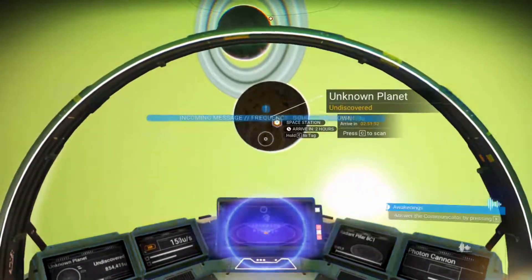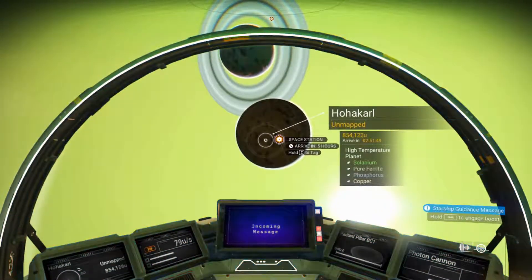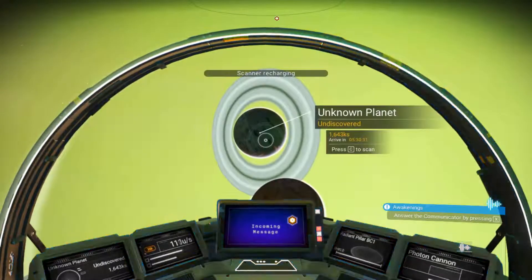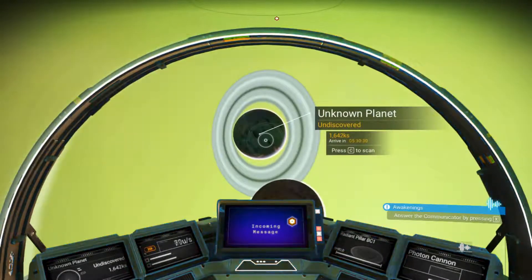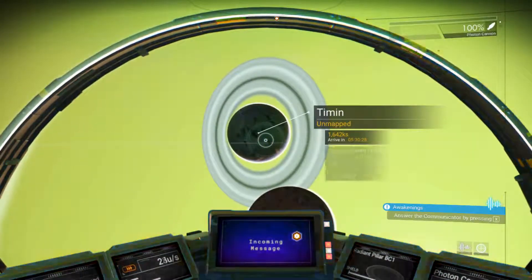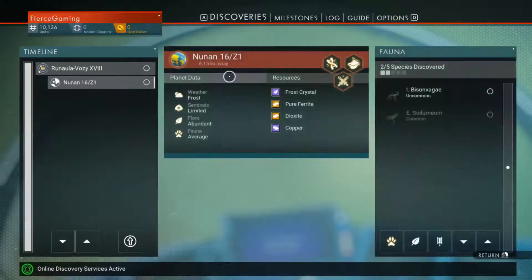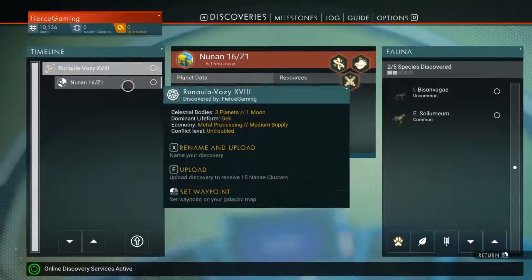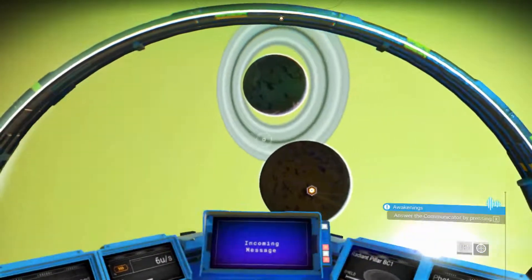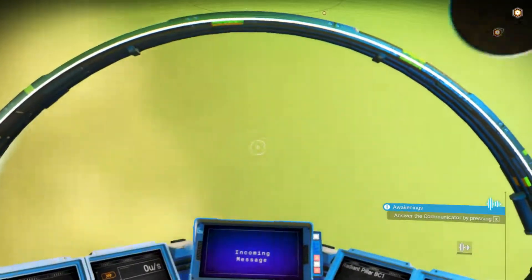The space station's two hours away. Let's scan this unknown planet — a high temperature planet, okay. That could be good and bad. And then we have another unknown planet here — please be a water planet, I need a water planet. And a contaminated planet. That's three planets. Three planets and one moon. I haven't found all of them — there's a moon on one of these planets.